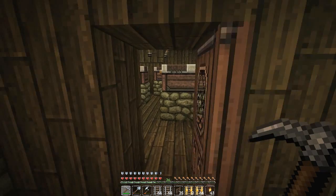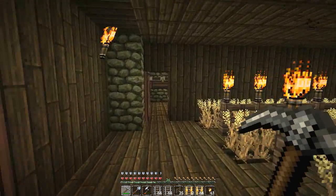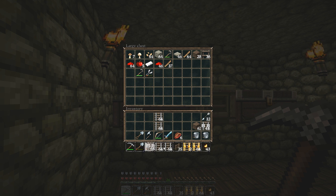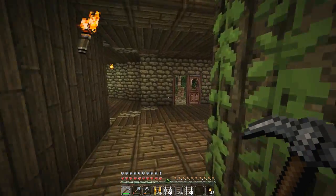We've got a stack of detector rails, sweet. Now let's put all the stuff we don't need in this chest over here and keep just what we need. So guys, this is now where the sweetness starts. We've got our powered rails, our normal rails, and our detector rails. This is some crazy engineering going on up in here!